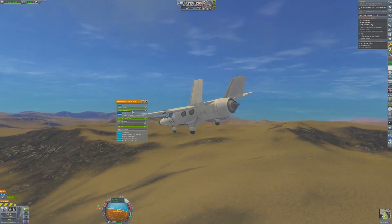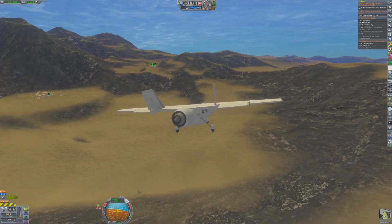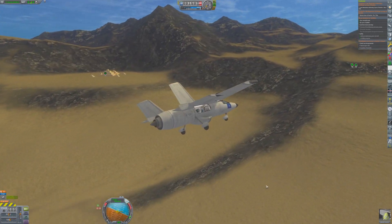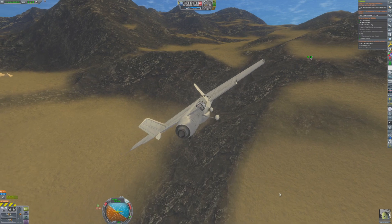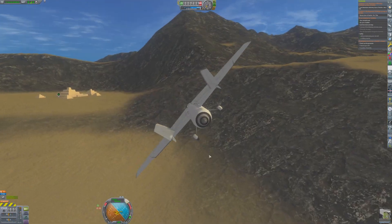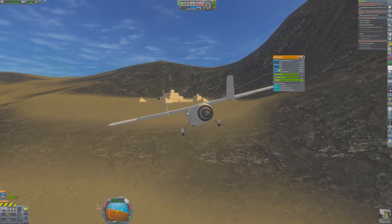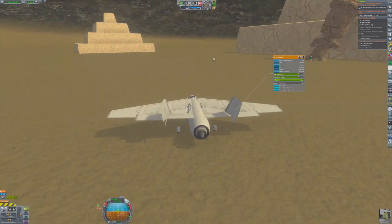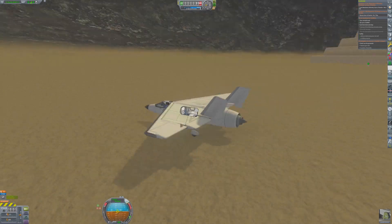Jebediah is now approaching the pyramids. With these early landing gear he needs to take it very slowly and gently, otherwise the landing gear will come down too rough on the desert floor and bad things will happen. So he's going to come in very gently watching his vertical speed and touchdown. Excellent landing, Jebediah.